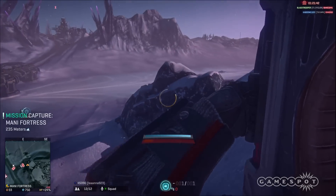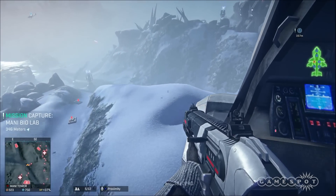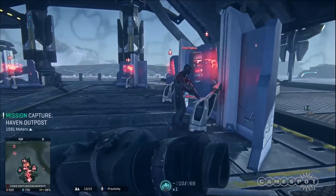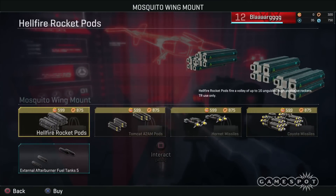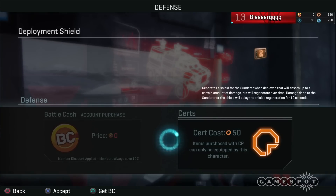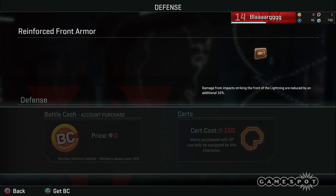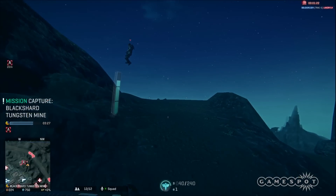Not every moment you spend in PlanetSide 2 is in the midst of a massive firefight, however. There are uneventful stretches in which you and your squad capture facilities with little resistance, or amble ahead in tanks for many minutes on end, wishing there was something to shoot. Back at your faction's primary base, you might spend some time deciding how to spend the certification points you've earned during your hours and days of battle. This is your primary currency, and as is the case with so many free-to-play games, this currency accumulates slowly after the initial hours. When you feel vulnerable, even surrounded by the stolid armor of a lightning tank, it's only natural that you'd want to reinforce it — and when certs are slow to come, spending real-world money is a temptation, especially when a paid membership lets you bypass the login queues.